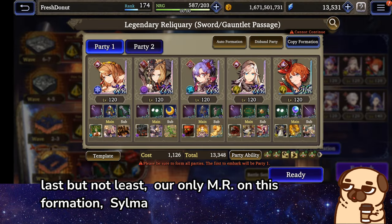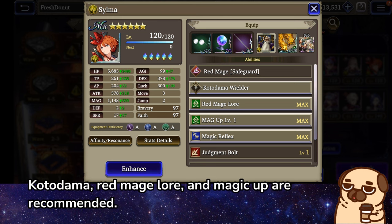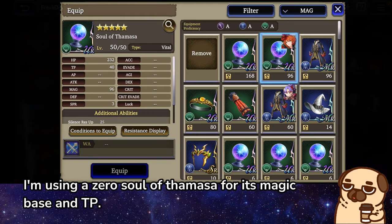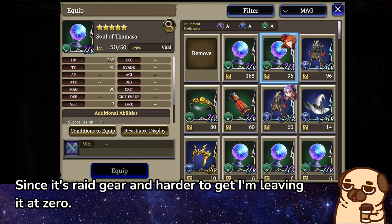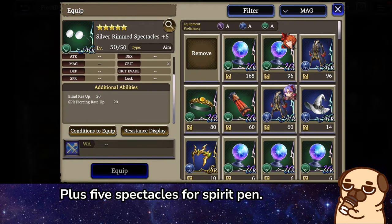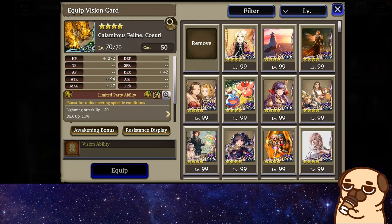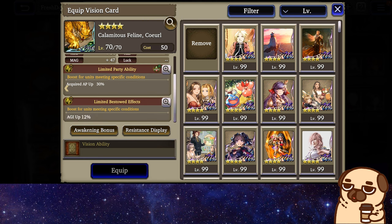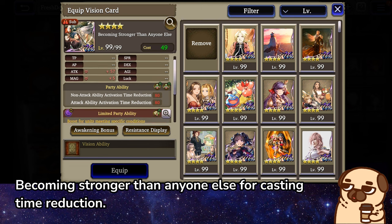Last but not least, our only MR on this formation: Silma. Kotadama, Red Mage Lore, and Magic Up are recommended. I'm using a Zero Soul of Thamasa for its magic base and TP — since it's raid gear and harder to get I'm leaving it at 0. Plus 5 Spectacles for Spirit Pen. Curve VC for more Lightning Attack Up — this will also benefit Skahal. Becoming Stronger Than Anyone Else for Casting Time Reduction.